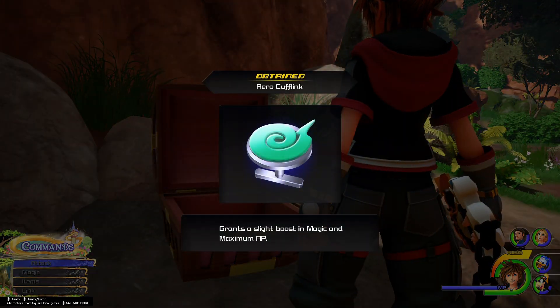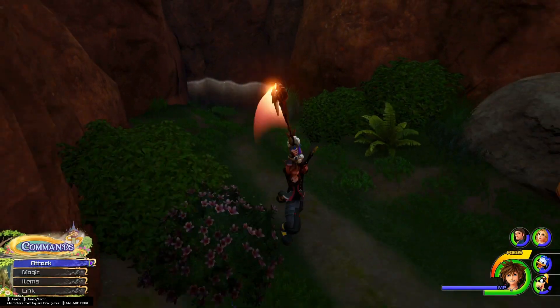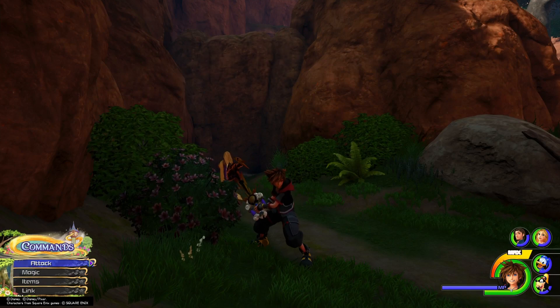The treasure is an Aero Cufflink, which is good for your mage, so you might want to equip it to Donald. Thanks very much for watching, I hope this video helps you guys.